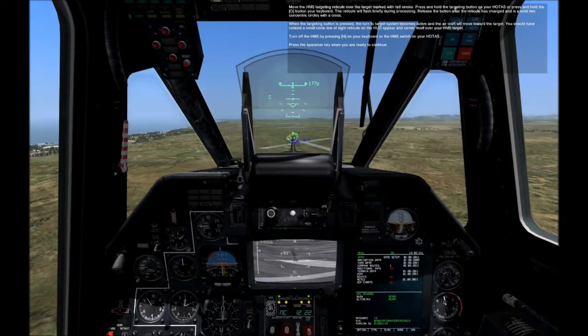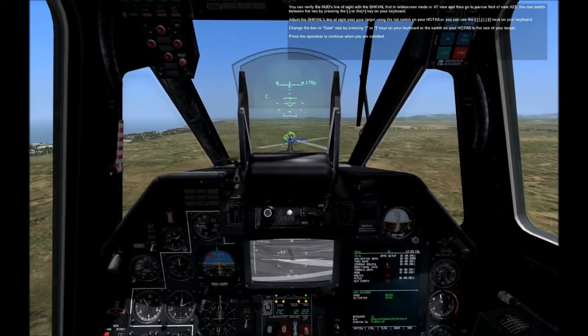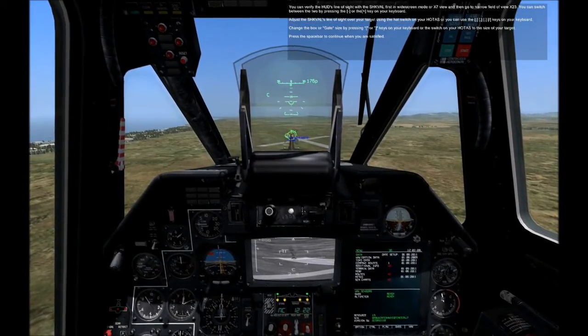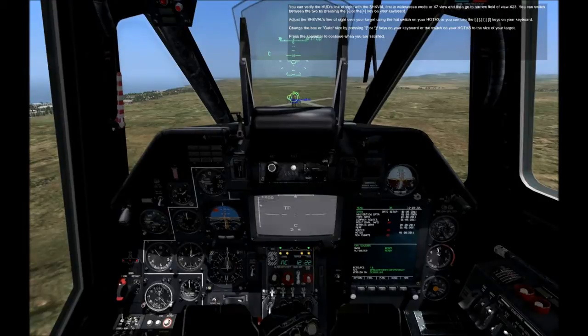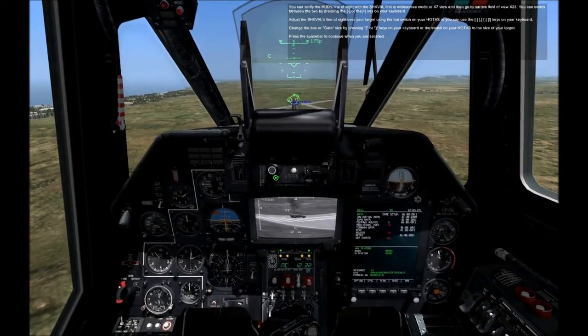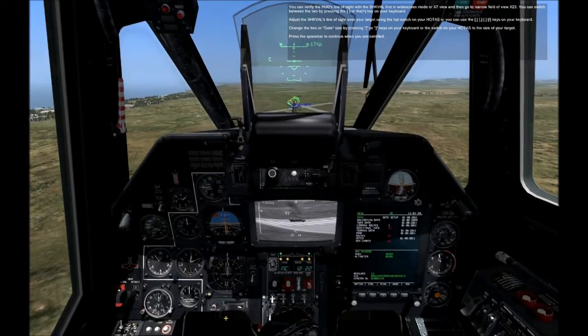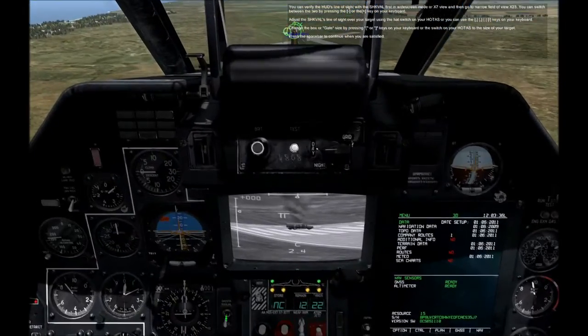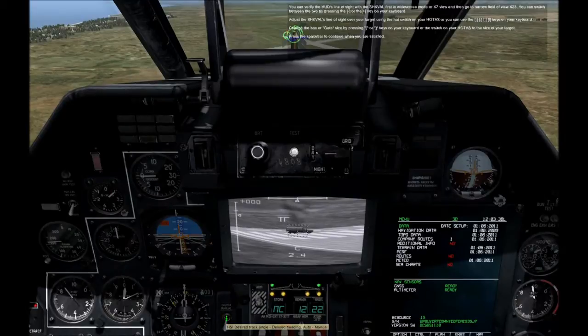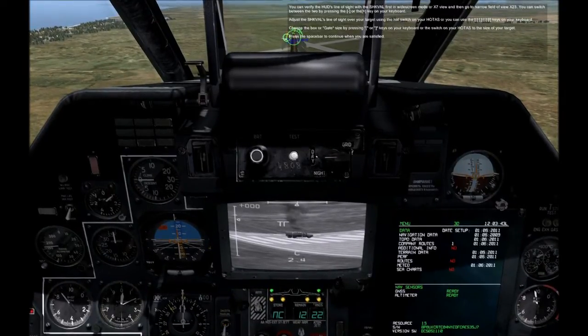Turn off the HMS by pressing H on your keyboard or the HMS switch on your HOTAS. You can verify the HUD's line of sight with the SHVAL first in widescreen mode or x7 view, and then go to narrow field of view x23. You can switch between the two by pressing the minus or the plus key on your keyboard. Adjust the SHVAL's line of sight over your target using the HMS switch on your HOTAS or the keys on your keyboard. Change the gate size by pressing the open box or close box keys on your keyboard or the switch on your HOTAS to the size of your target. Press the spacebar key to continue when you are satisfied.